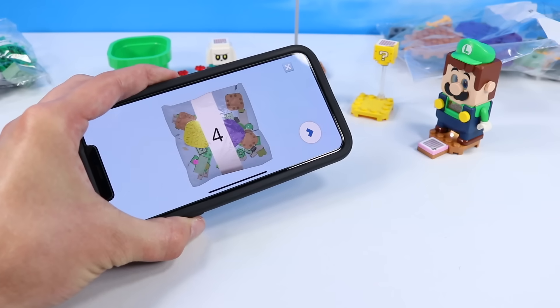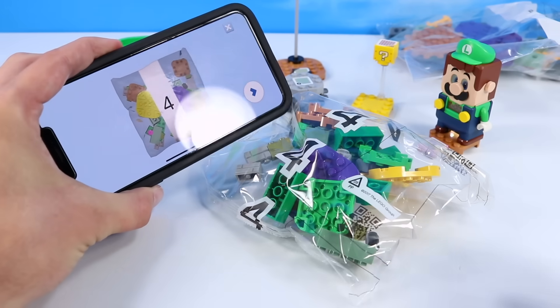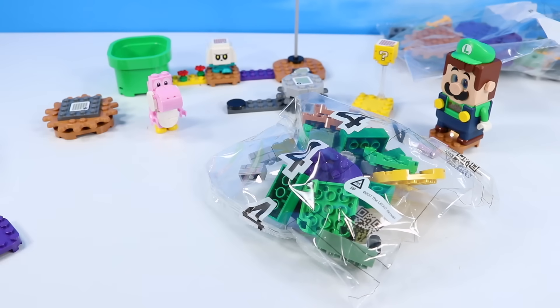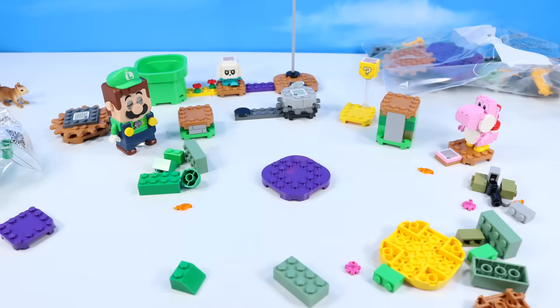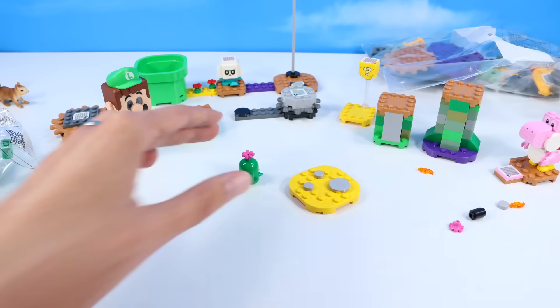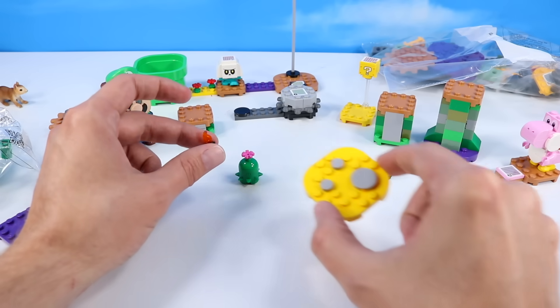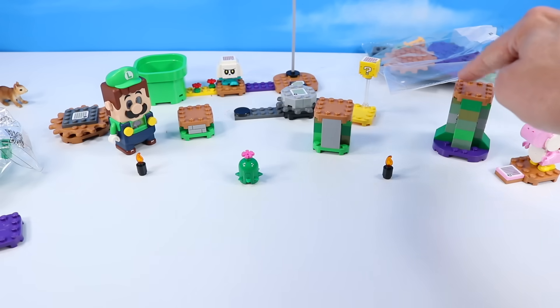It's now saying bag four — where is bag four? Over here. We may open bag four and construct some platforms now. A few more elements built: more sand desert, these little weird flamey tiles, and a couple platforms to stand on.